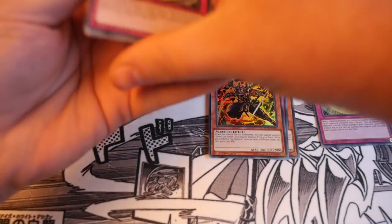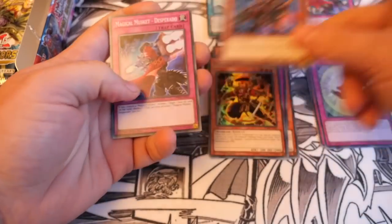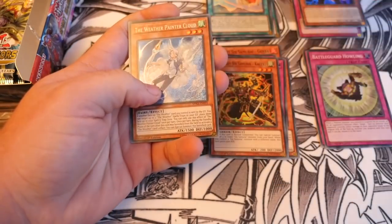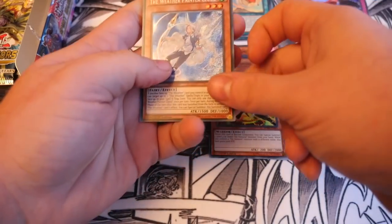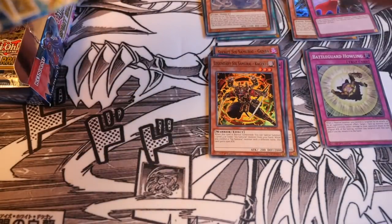The pile for Six Sams is already starting to build up: Battleground Howling, Weathery Sunny, Magical Musket Wild, Magical Musketeer Wild, Magical Musketeer Desperado, and then Weather Painter Cloud. Looks like it could be a weather box — I hope it isn't.